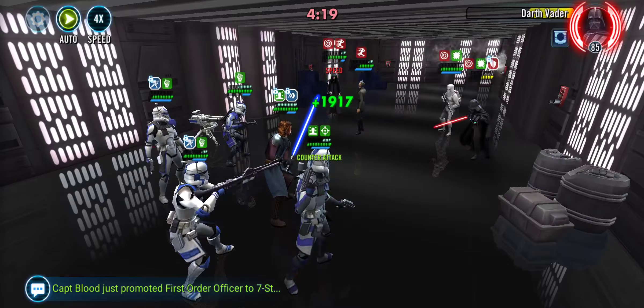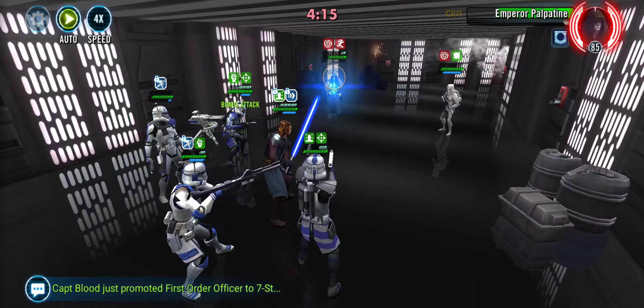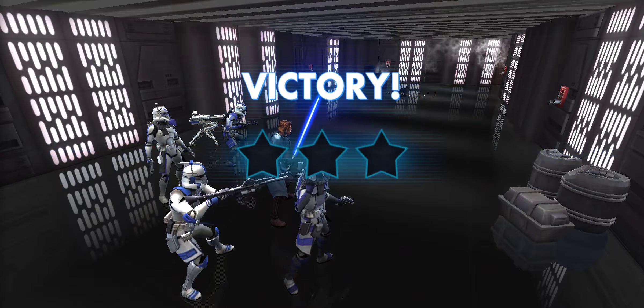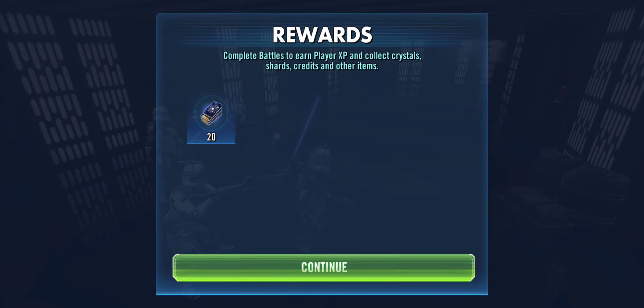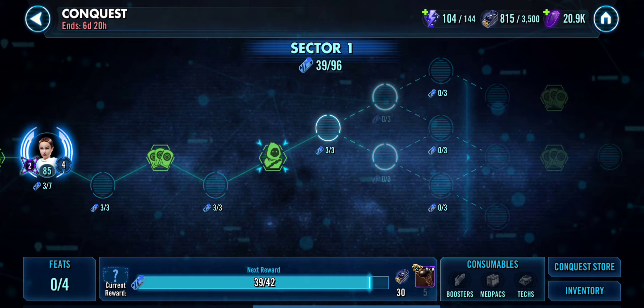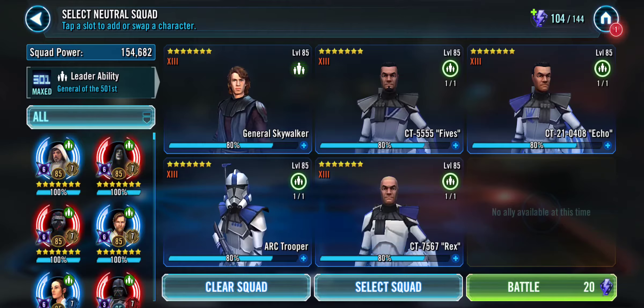Then put the Zeta on Echo — where if you evade an attack that you lose, you get true damage dealt to you by a certain percentage of max health. And then put the next one on Arc Trooper, because the Arc Trooper Zeta is really, really useful.